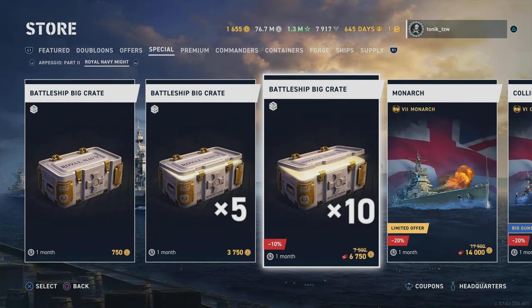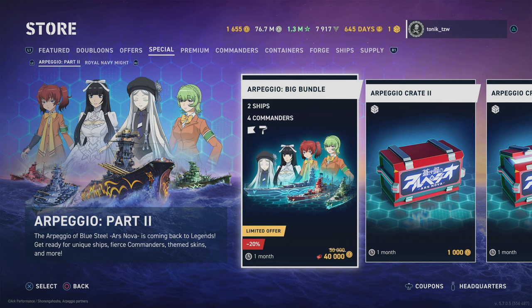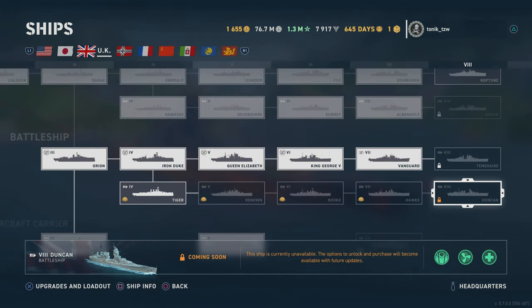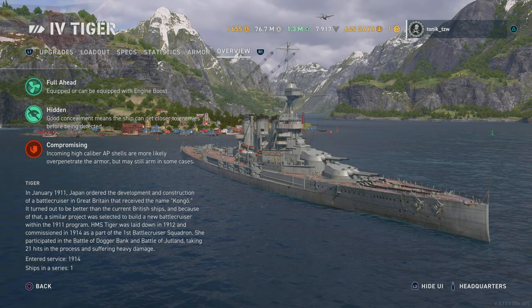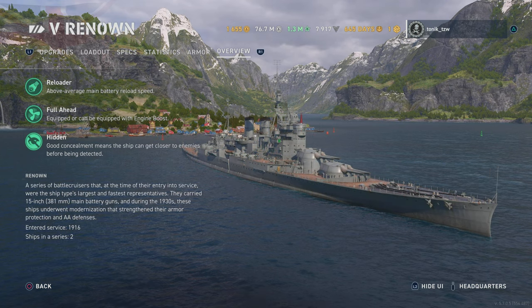Looking in the store today, we can see they've got the battleship big crate in there as expected - the drop chances are extremely low. We've also got a new Arpeggio bundle with a few ships and four new commanders. For the British Battlecruisers, we've got Tier 4 to Tier 7 available in early access, but you are going to have to grind all the way up for the Tier 8 ship. At Tier 4 we've got the Tiger, at Tier 5 we bring in Renown.